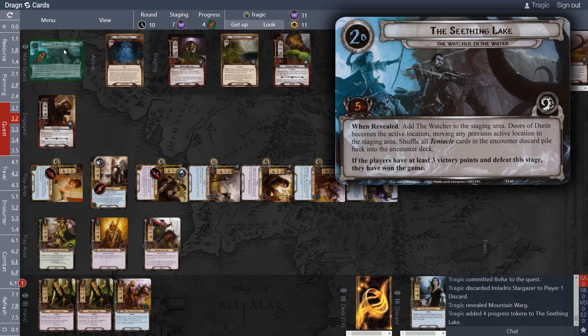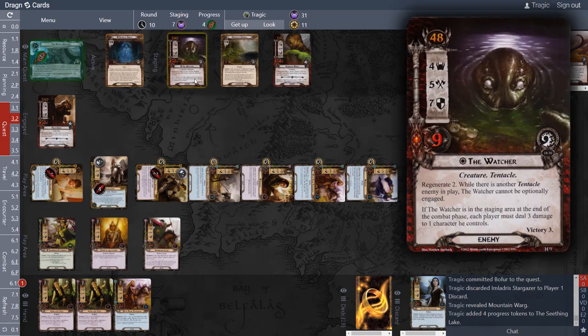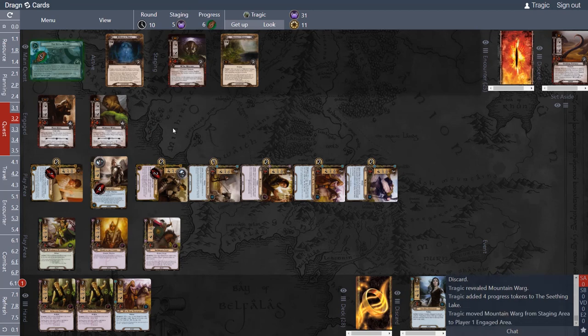That's turned green because we've passed stage two, but it says: 'if players have at least three victory points and defeat the stage, they've won.' So we need three victory points. That is three victory points from here and three victory points from here. This enemy is going to come down and attack us — we give shadow cards to both enemies.